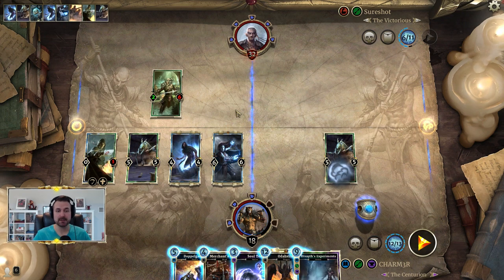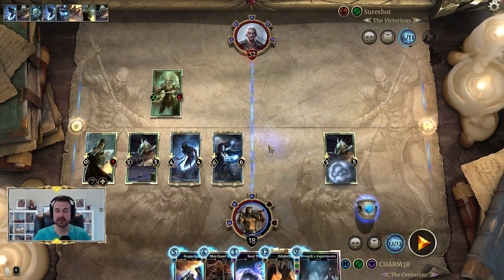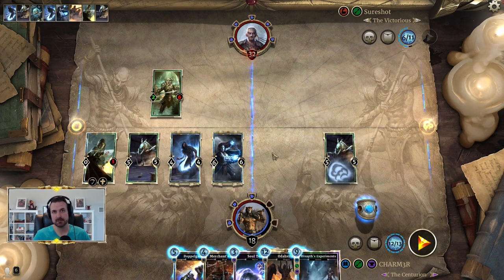That can be a problem if you have a board full of stuff — you'll have to resolve every one of those triggers for each Uprising you play. Keep that in mind. We found Experiments, and when it came into play that also popped us up to 12, which means we now have enough to play Experiments. In this situation we'll also have enough left over to play the second Uprising.